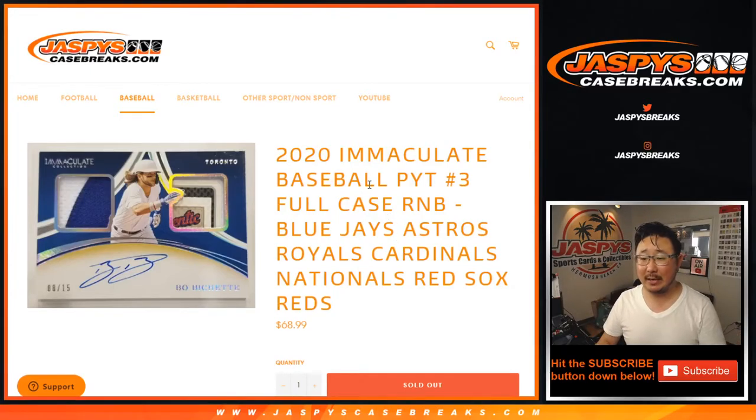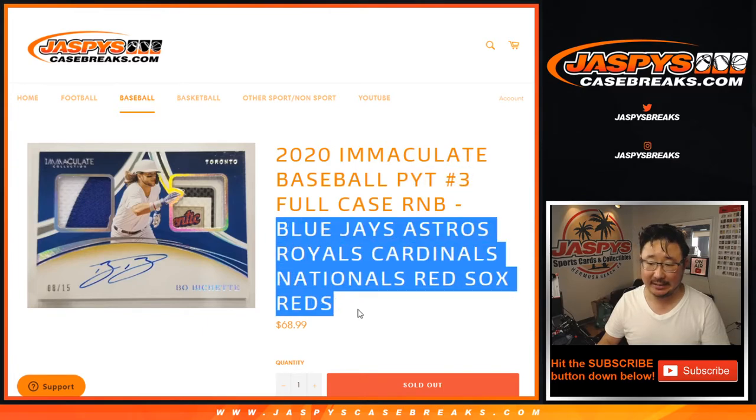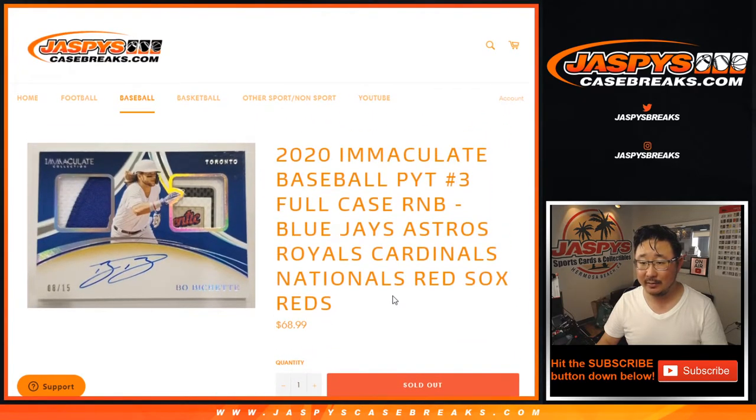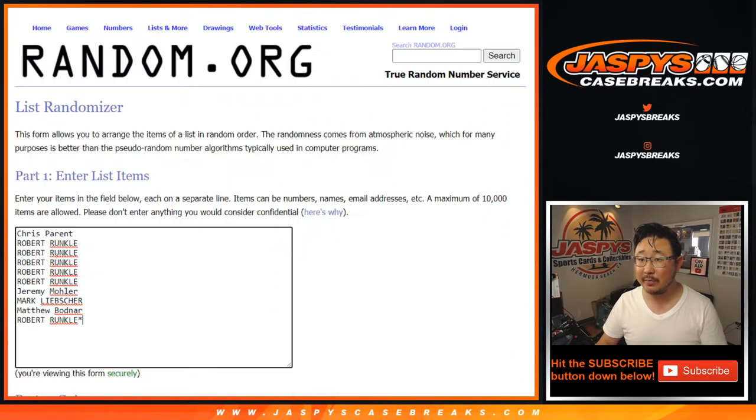Hi everyone, Joe for JazzBeastCaseBreaks.com coming at you with a number block randomizer for Picker Team 3 featuring these teams right here. I think everyone knows how our number blocks work by now. Everyone knows about the zero spot. If not, you can read the item description — all the details are there.